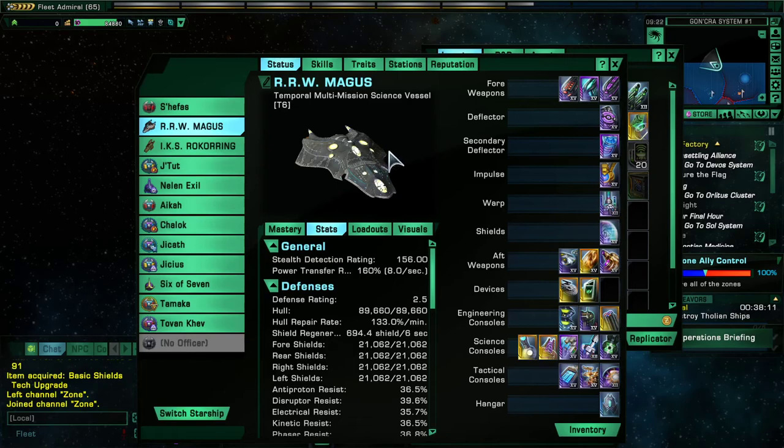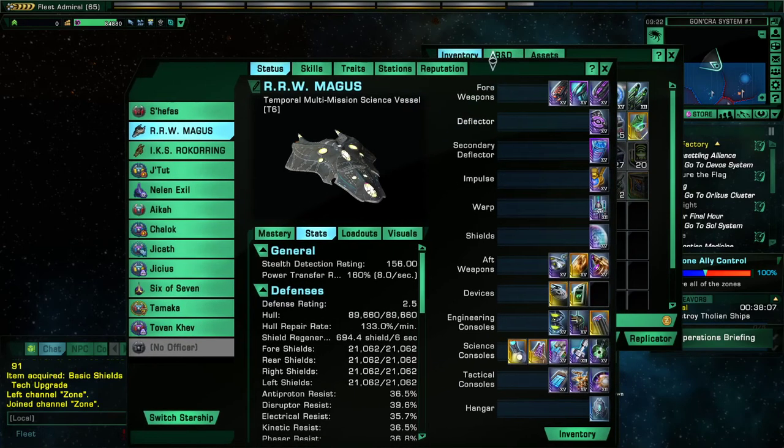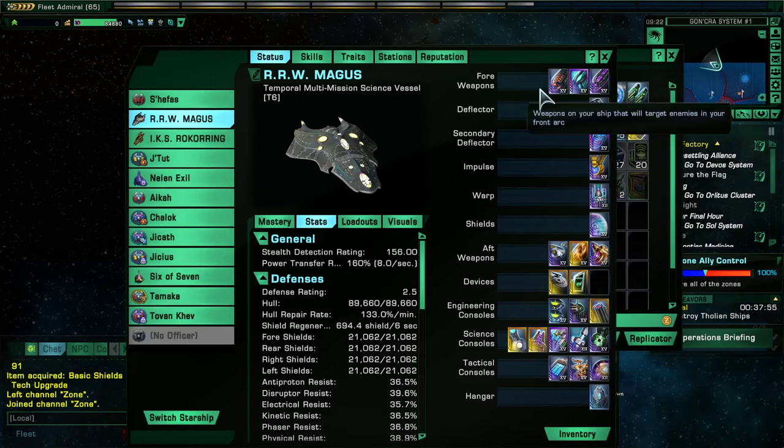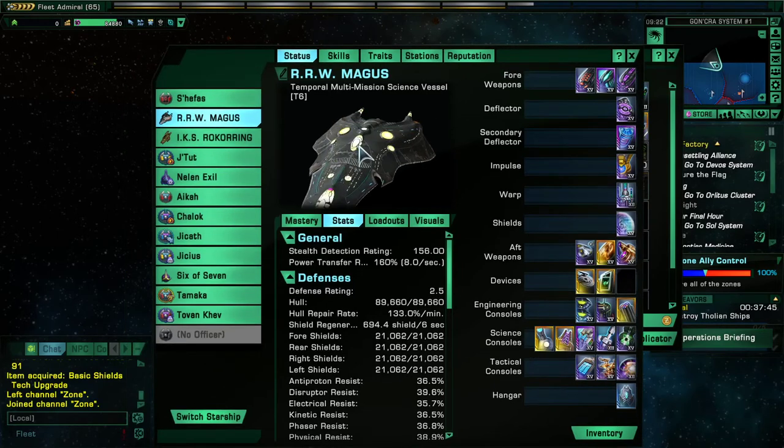I'm going to proceed through this as quickly as I can to show you what the build is. The ship in that case was the Temporal Multi-Mission Science Vessel T6 from the C-Store. It's a very good science vessel that will be account unlocked if you choose to buy it. I recommend it as the best C-Store full science vessel.